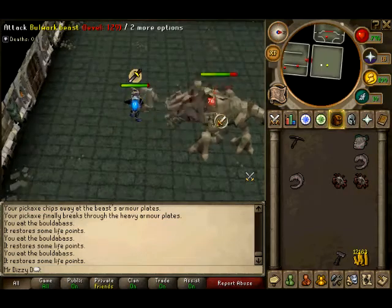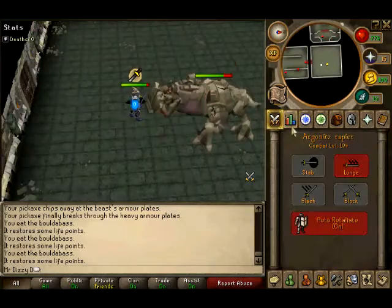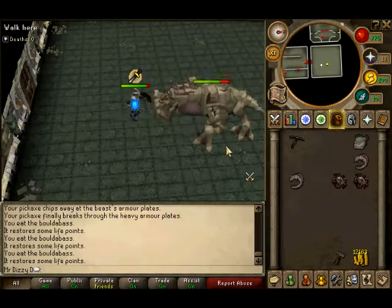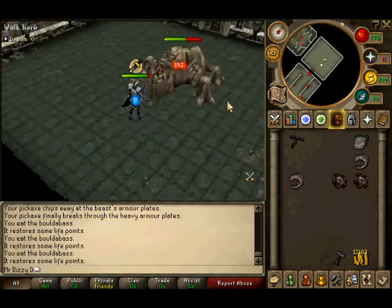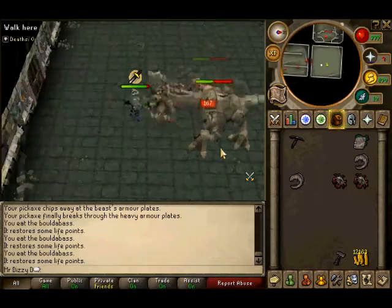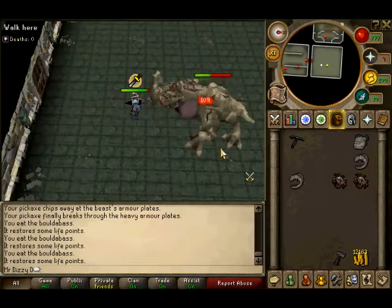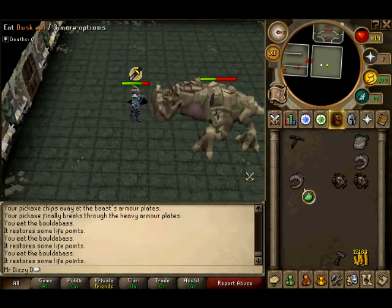He nearly kills me because I had no food at the end, but you should kill him on your first try. His combat level is 129 and mine's 104, so his is always going to be higher than yours, which sucks, but what can you do.